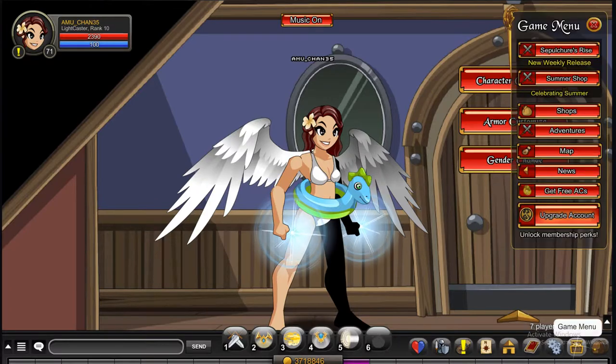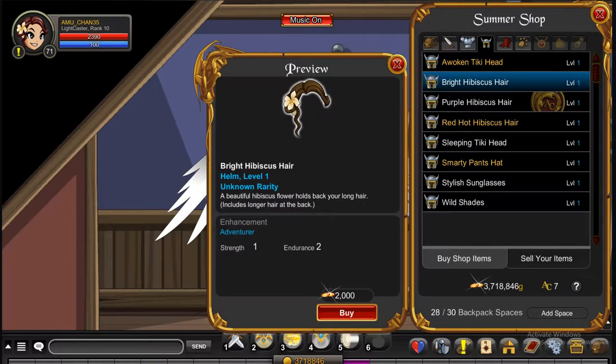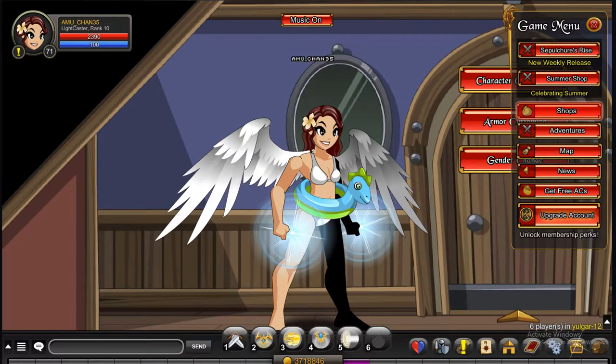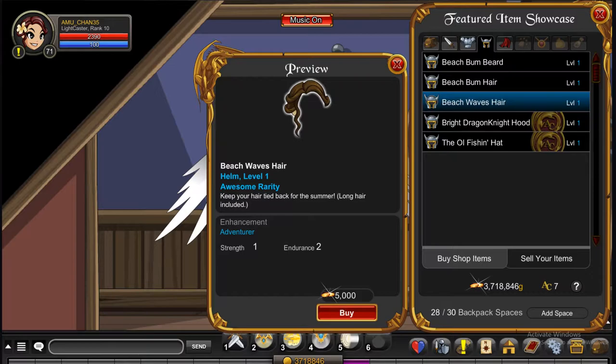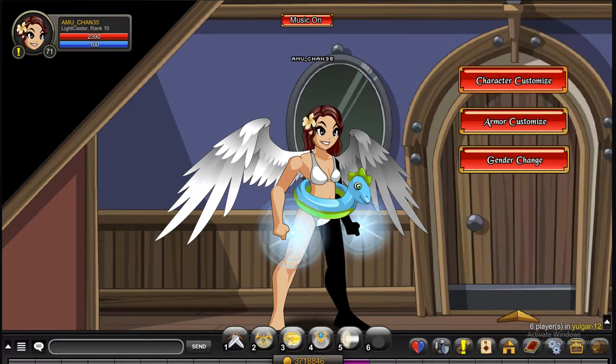For the first hairstyle, you can get two variations of it. In the summer shop, there is the one with the flower. And if you don't like the flower, if you press on featured gear, it is the Beach Waves Hair. And the Guardian of Light hair is available in the quibble shop.